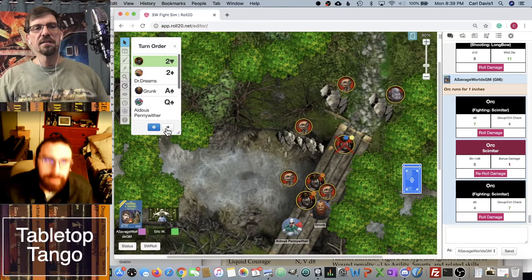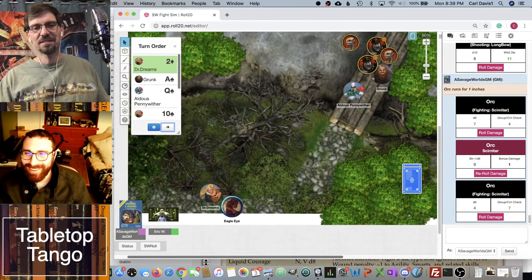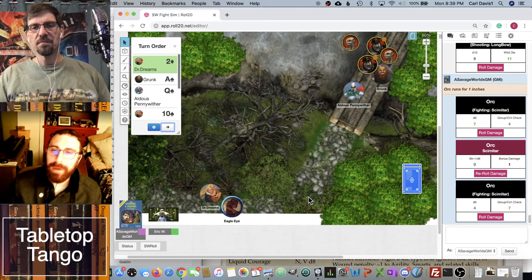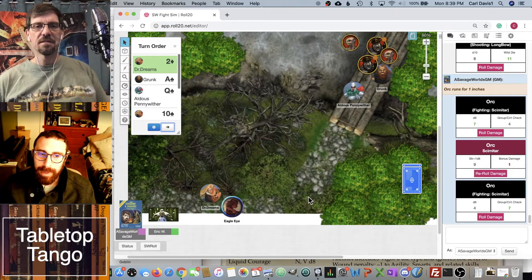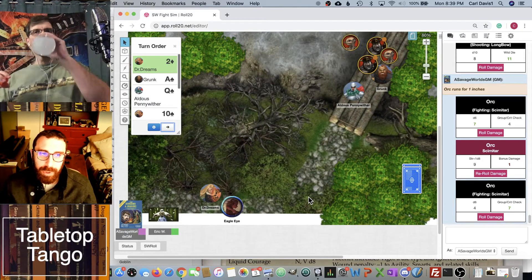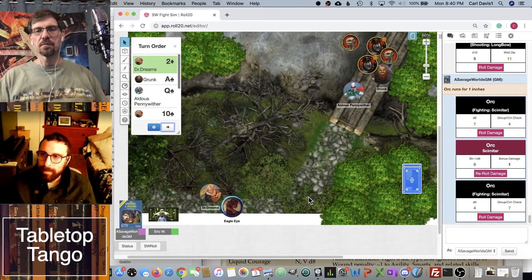Now Dr. Dreams, who was calculating. He has a lot of options — I actually gave him taunt things too. He gets a free reroll on support, has rabble rouser, command, and natural leader — which gives everybody a little bonus for unshaking. Calculating, when your initiative is five or less, allows you to ignore two points of penalties — things like multi-action, cover, things like that.